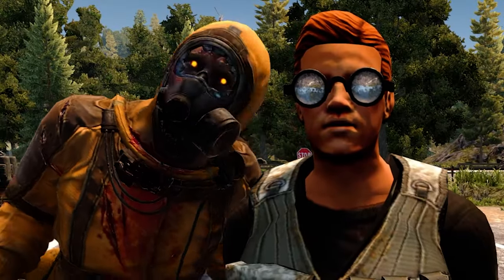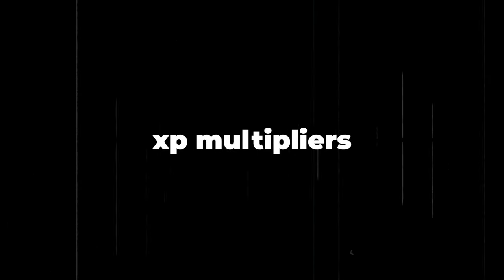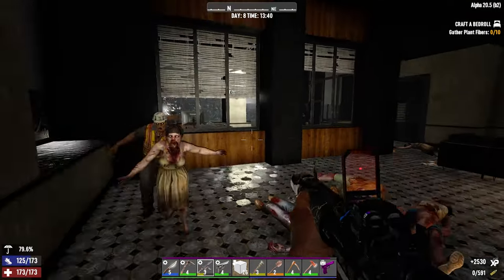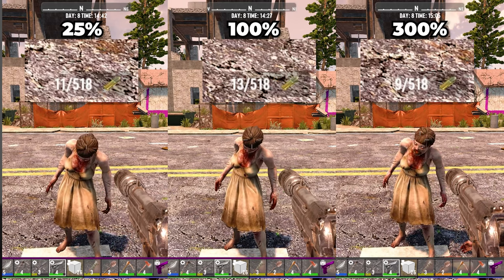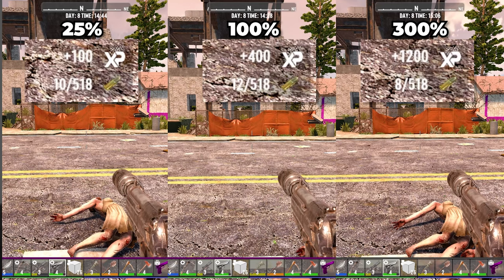I'd suggest leaving Feral Sense off for now. The XP multiplier is exactly that — you'll gain experience at an adjusted rate equal to the chosen multiplier. You can turn this up to 300% at its maximum and watch the XP roll in, or you can turn this down to 25% at its lowest if you're the type of person that loves to grind.